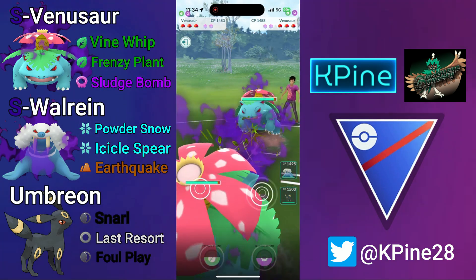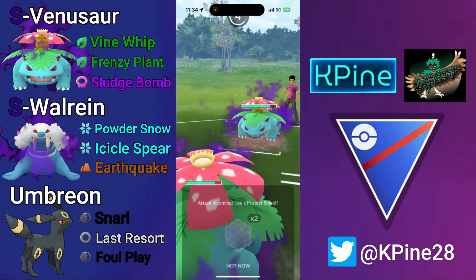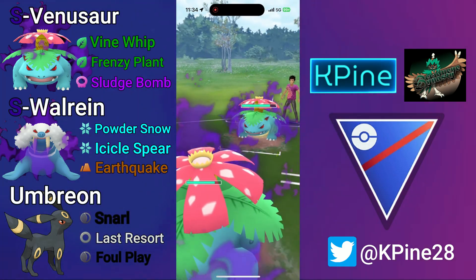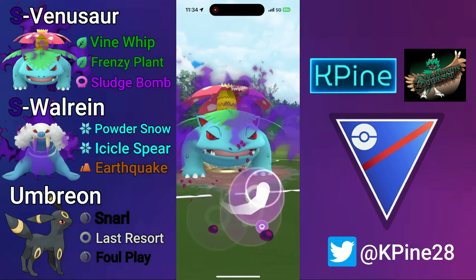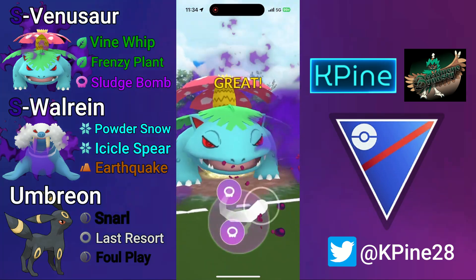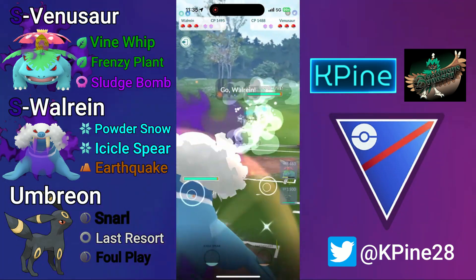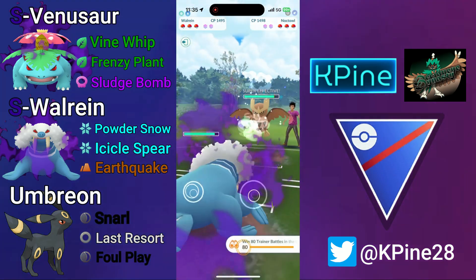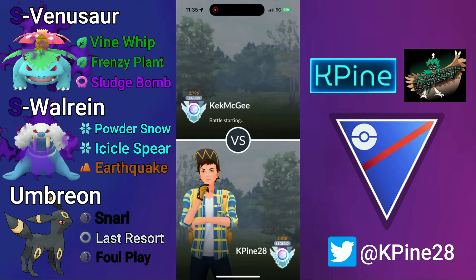Next battle: Shadow Venusaur into the mirror. This is a bait game — whether you're gonna land the Frenzy Plant or the Sludge Bomb to shield or not. I'm feeling risky: I call the Frenzy Plant and go straight for the Sludge Bomb myself. They do go for the Frenzy Plant — fantastic call on our end. Now going for the Sludge Bomb, they don't want to give up a shield, they switch in on the simul swap to Shadow Wall-Rain, and that's the third top-left in as many games. GGs.